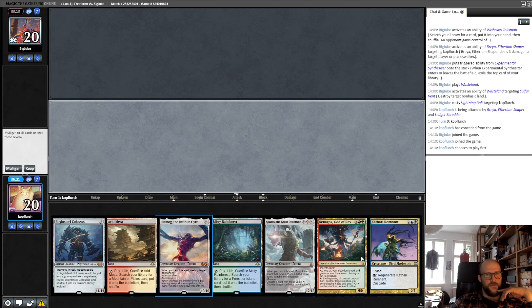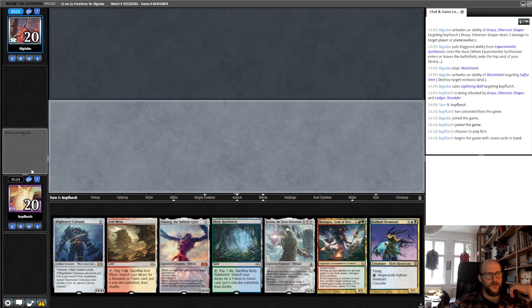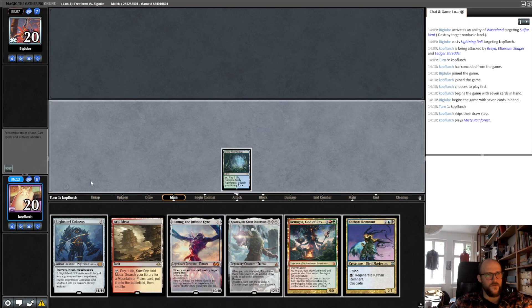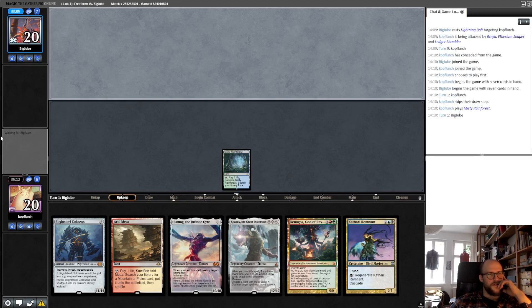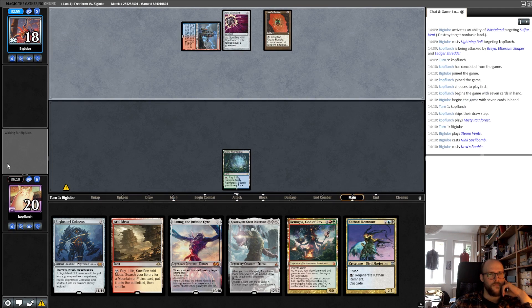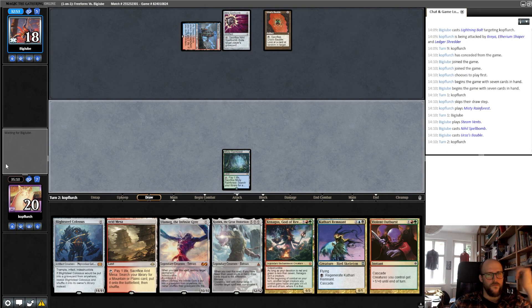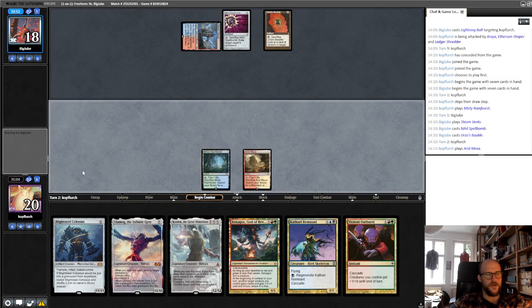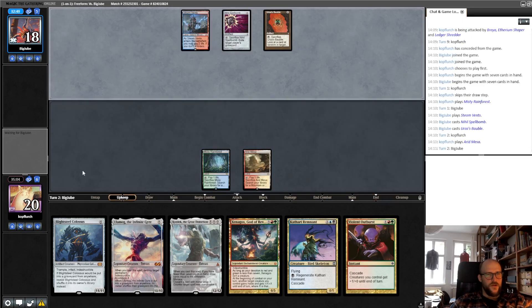So we have the Cascader, we have a lot of big stuff. We have even the Trample, Indestructible Xenagos combo. This is a keep. We have to just find 2 lands and then we are golden, I think. We don't fetch because of deck thinning reasons and Wasteland reasons. We have the 2-mana Cascade so we need only one more land. If we find another land, on turn 2 we can go off.